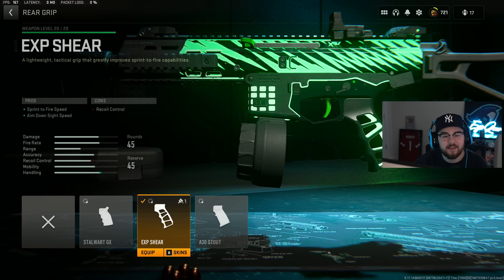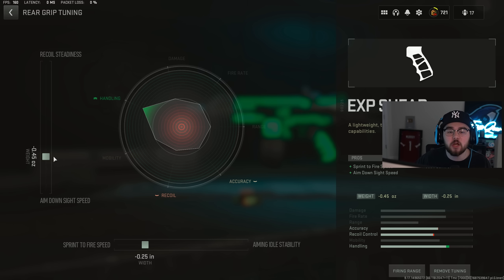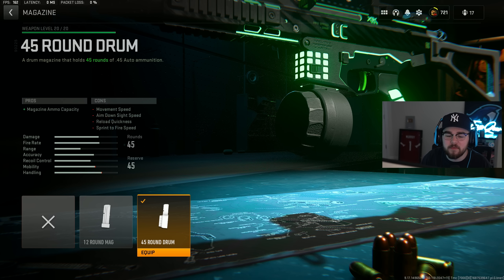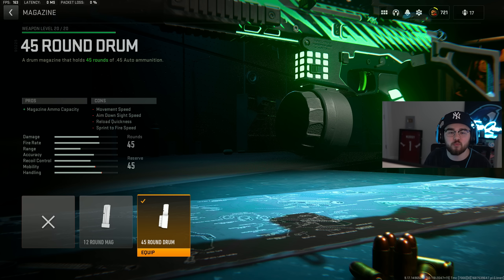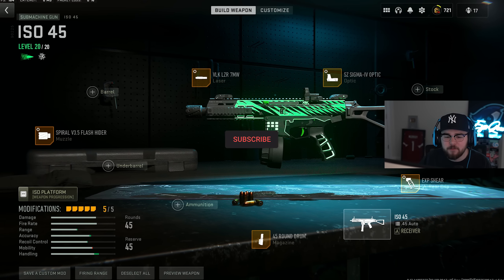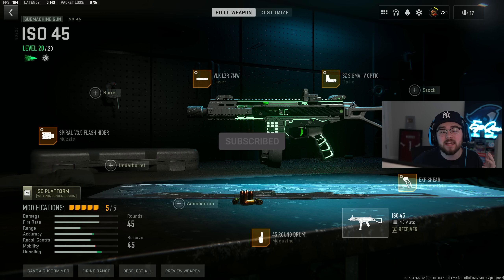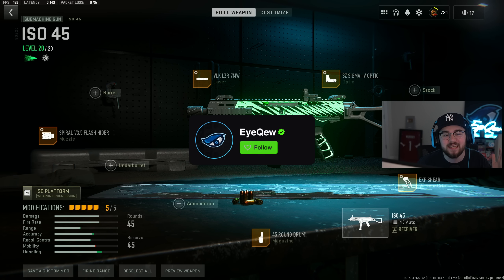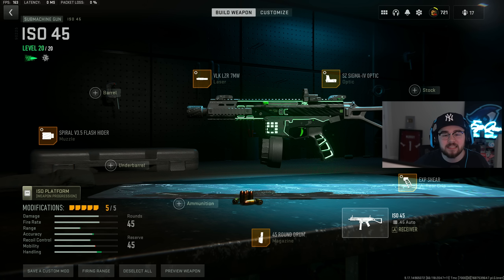The XP Sheer rear grip mixes in perfectly, giving ADS speed and sprint-to-fire speed making the ISO 45 even faster and snappier. Tuning: negative 0.45 for ADS speed, negative 0.25 for sprint-to-fire speed. For the last attachment we have the 45 round drum mag, increasing capacity so you don't have to reload after every kill. Overall that's my full build for the ISO 45 — my number one SMG and in my opinion the best SMG in the entire game.